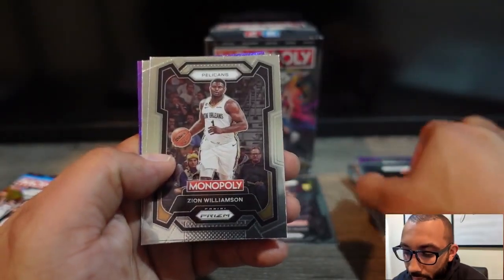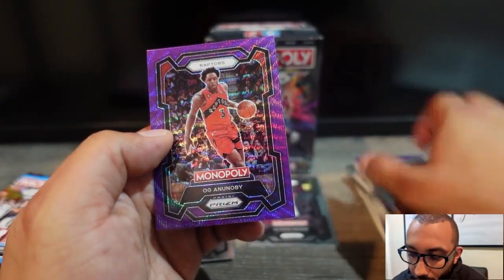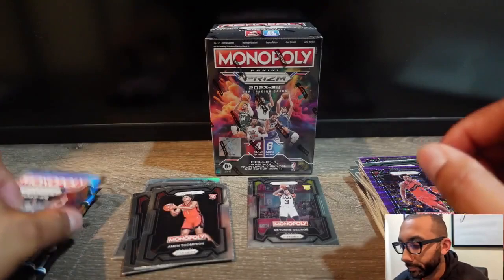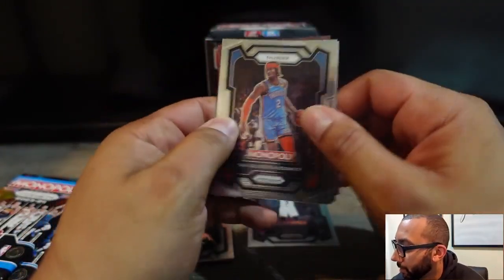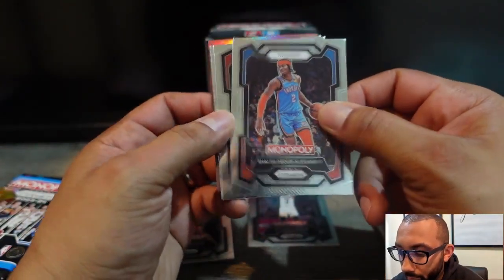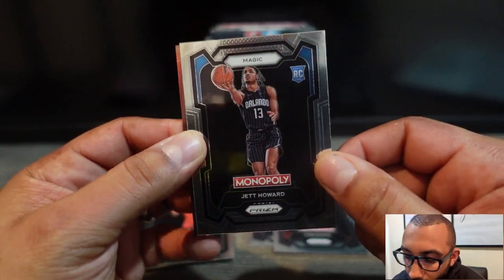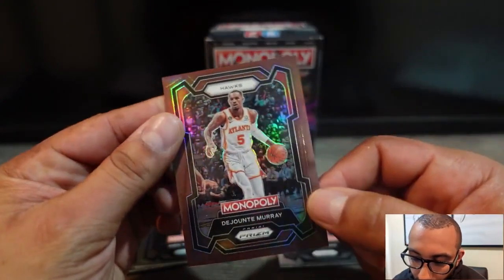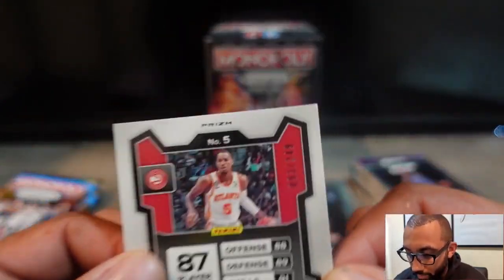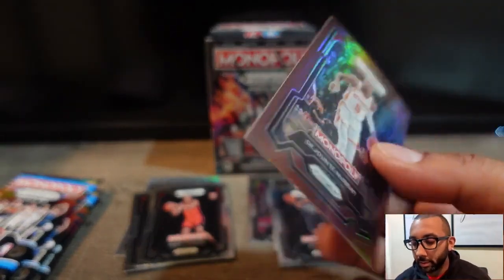Luka, Zion Williamson, LaMelo Ball, and OG Anunoby. Looks like something a little shiny back there — got an SGA, Kobe Bufkin, another rookie Jed Howard, and Dejonte Murray numbered to 249 — 93 out of 249. Going to sleeve that up.